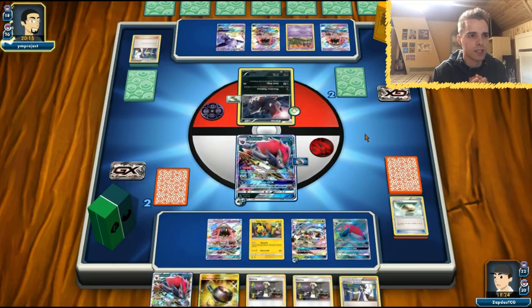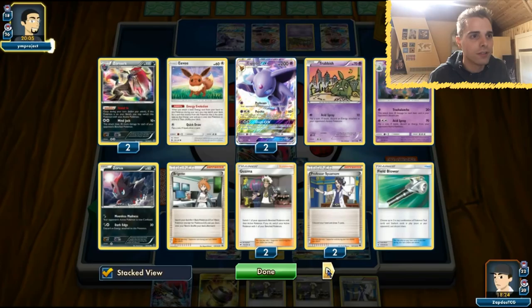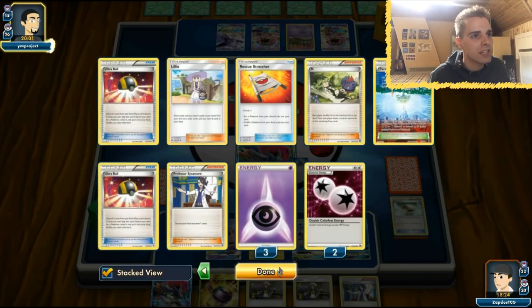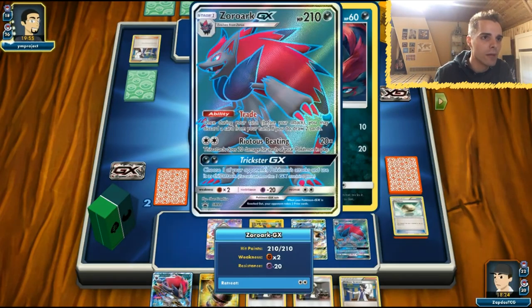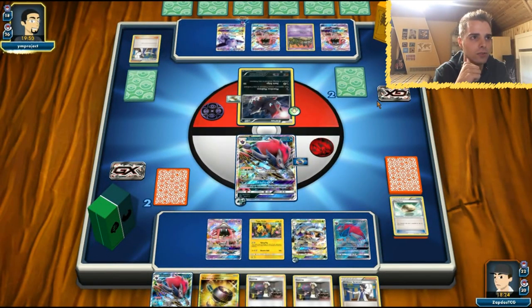Espeon Garbodor with Zoroark — something I've never seen before. He's also relying on Parallel. I don't like to see Parallel Hill. Hopefully we draw into a Grass Energy — that way we can Guzma and Armor Press away that little Trubbish. He still needs two prize cards, so that's cool.